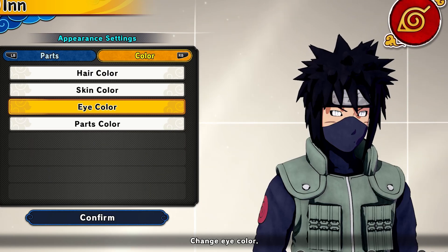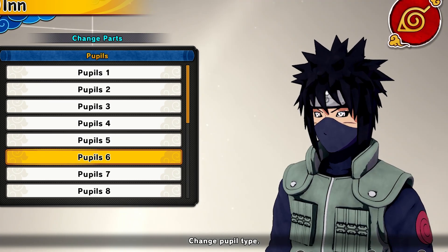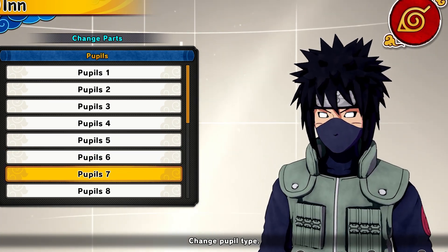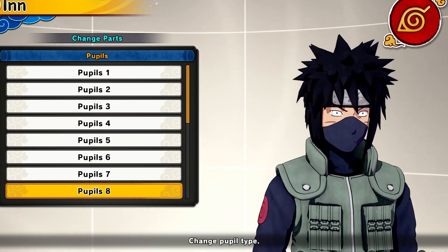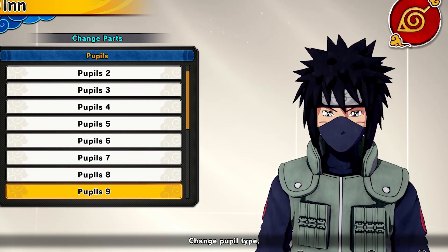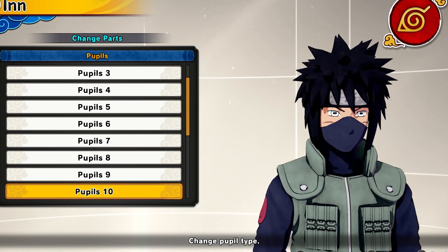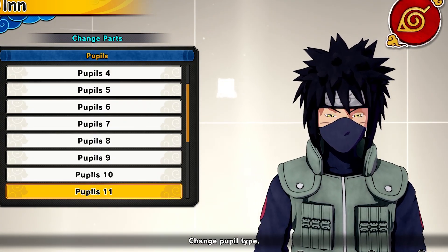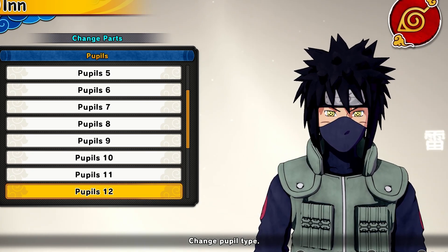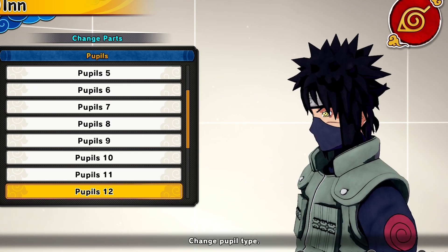Next up is the Mangekyou EMS — I might actually name this eye. Then another Edo Tensei eye, and one I can't quite identify but it looks cool. Then we have Kakashi's EMS, which looks very cool. Next is the Mangekyou from Obito. After that, the Sage Mode side-eye — in yellow that looks beautiful. Then we have Shisui's Mangekyou Sharingan, and then the normal regular three-tomoe Sharingan, which is the perfect size this time unlike the last pack.